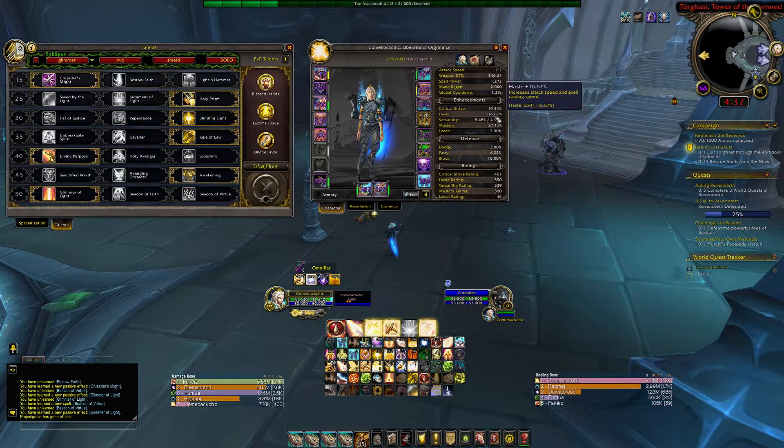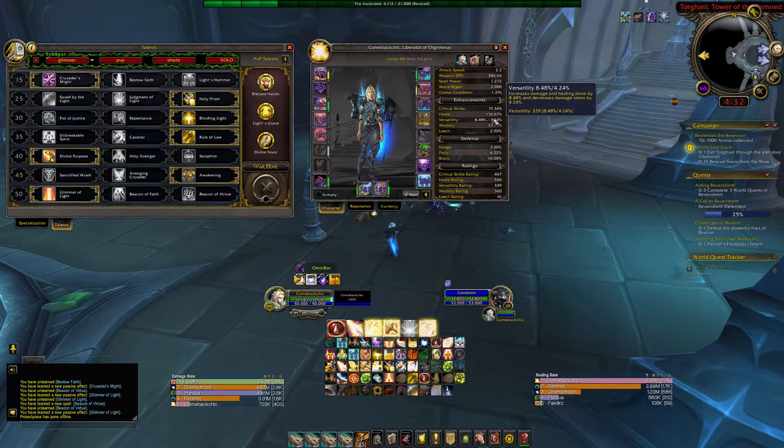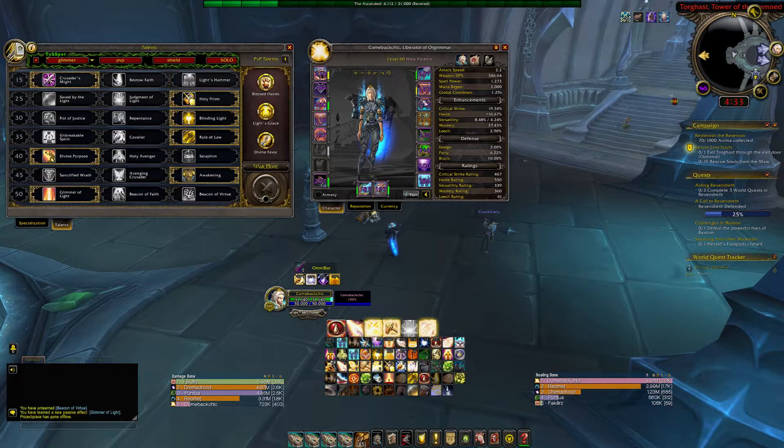If you look at my haste, this is not my full haste build — I'm playing around with a different legendary right now. But if you stack haste, you can get it up to about 26%. Running Relentless Inquisitioner gives you 5% extra haste on top of that, so you're up to around 26% haste. That legendary is strong for a haste build going Crusader's Might and Glimmer of Light, because you'll proc more Holy Shocks, giving you more Glimmer of Lights, more Holy Power, more chances to proc Awakening. When you proc Awakening, you get a higher crit chance on top of your Holy Shocks, so it has really good high uptime.